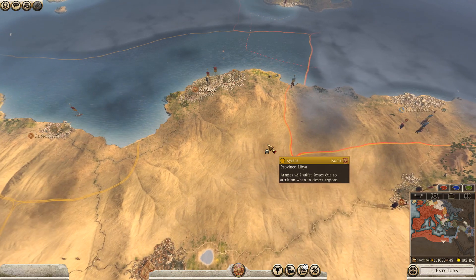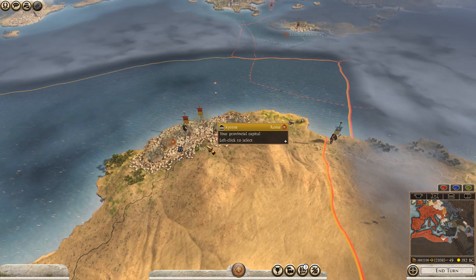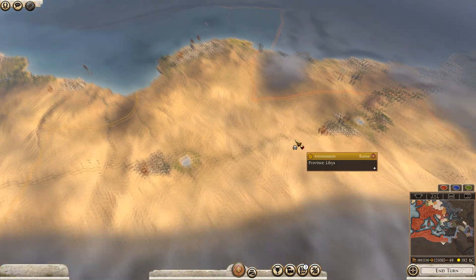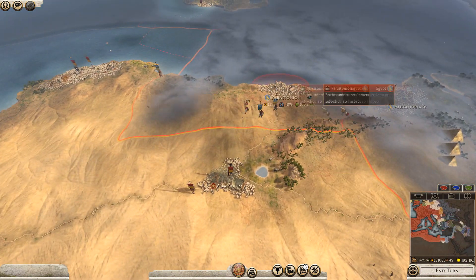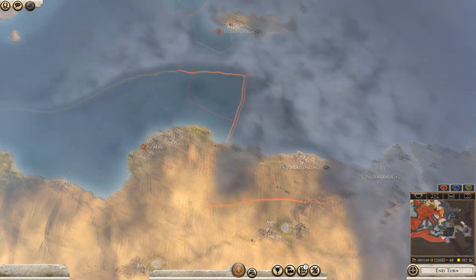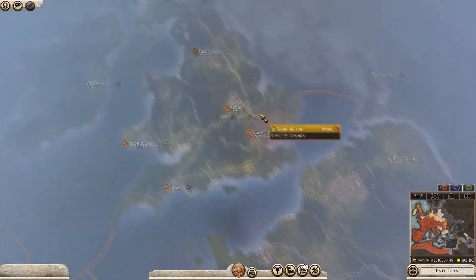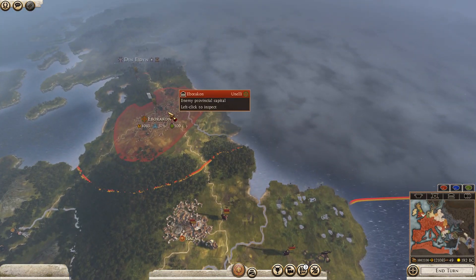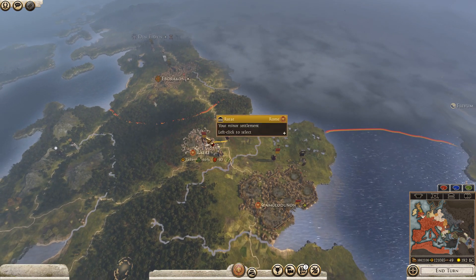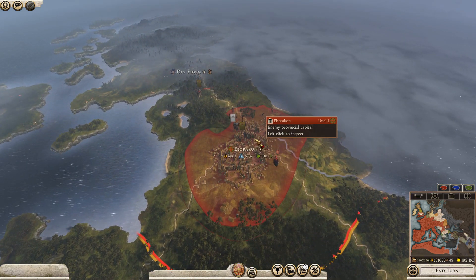Welcome to the Rome campaign for Divide et Impera 1.2.5. In the last part we came in and captured Kyrene. We are still on the same end turn as the previous video, now pushing out against the Egyptians, getting very close to their capital Alexandria up in the north. We also tidied up an army belonging to the Uneli, and we've got two armies getting into position to strike north against Bagacum.